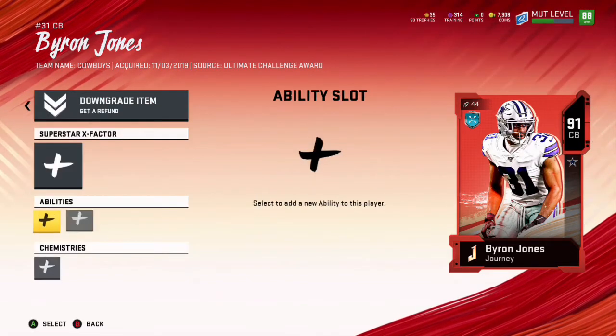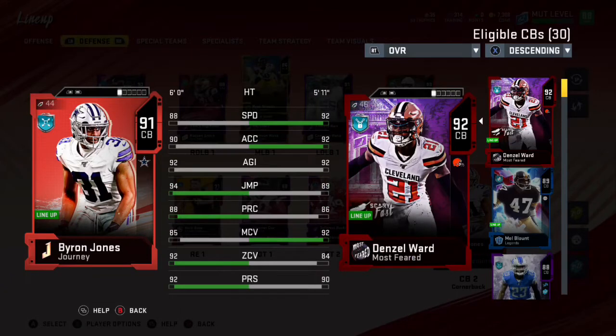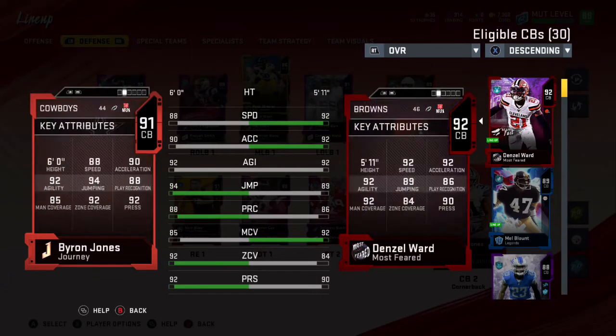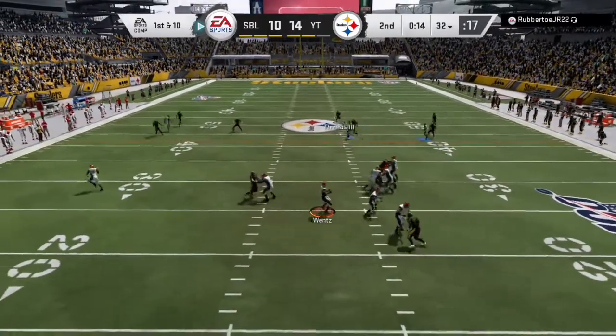If you know Byron Jones in real life, you know he does not pick the ball. I think he has zero interceptions — he doesn't pick the ball off, he swats it down. He's a lockdown corner; he doesn't go for picks. That's still good, but he does not go for picks.